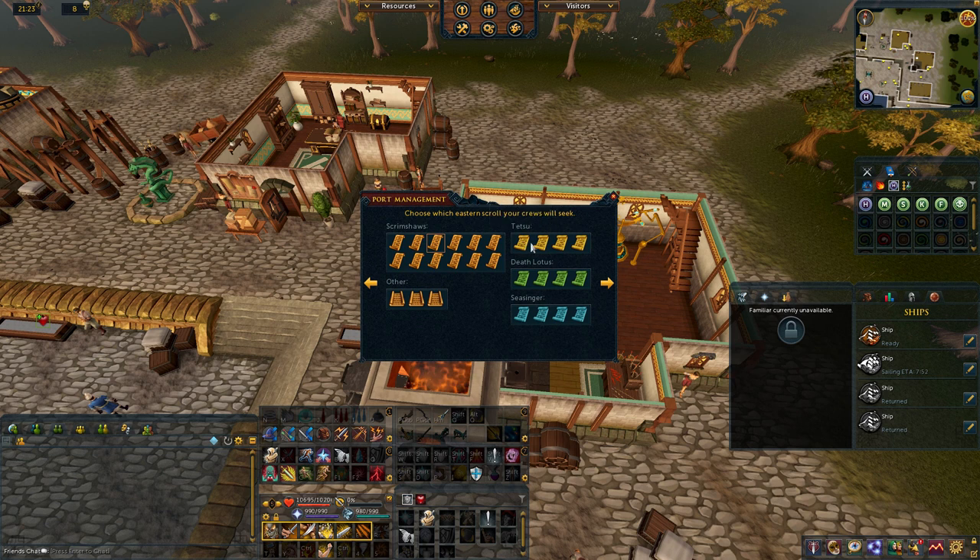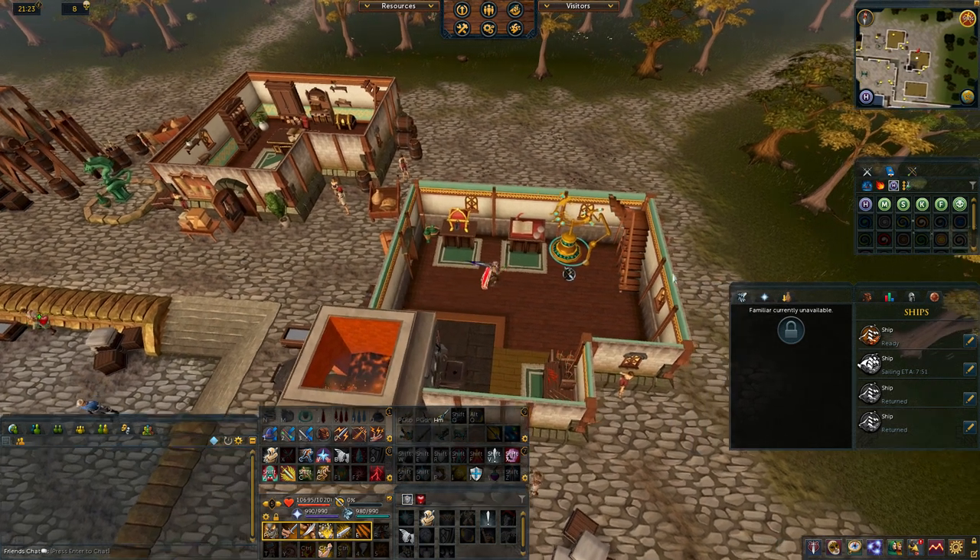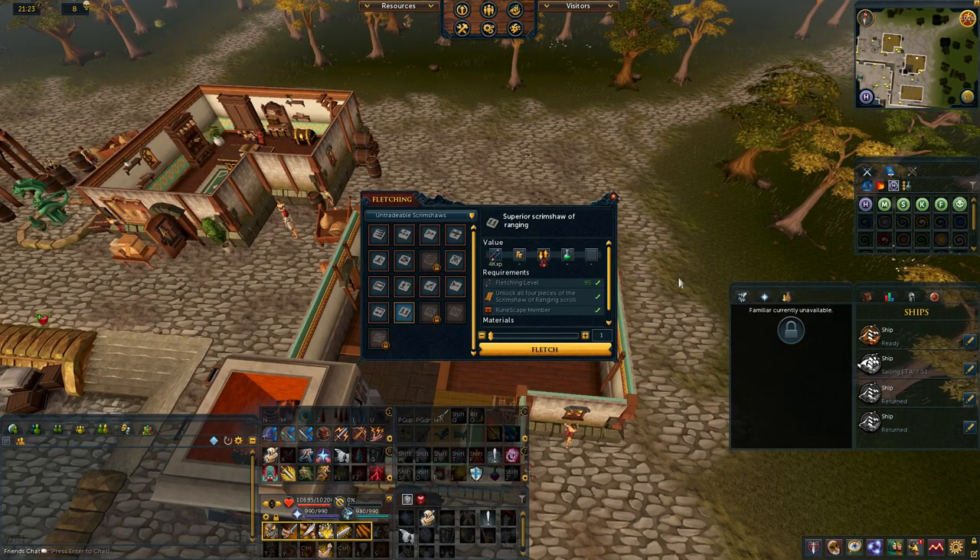You can make level 85 Tetsu, Death Lotus, and Sea Singer armor, as well as level 85 weapons upgradeable to level 88. You can also make rocktail and sailfish soup here. Probably the main reason many people do ports is scrimshaws — pocket slot items created with ancient bones at the scrimshaw crafter. There are various skilling and combat scrimshaws, and the three best — Scrimshaw of Vampirism, Scrimshaw of Cruelty, and Scrimshaw of the Elements — each go for 6 million in the GE. If you can't afford Araxyte's Grimoire at high level bosses, you can use Scrimshaw of Cruelty and Scrimshaw of the Elements, whose superior versions give a plus 6.6% damage boost to ranged and magic respectively.